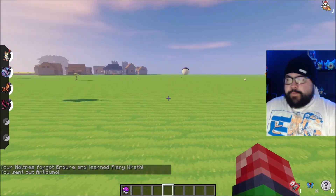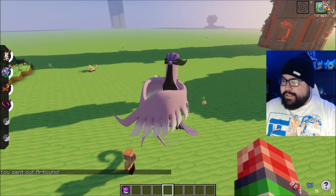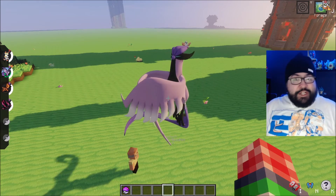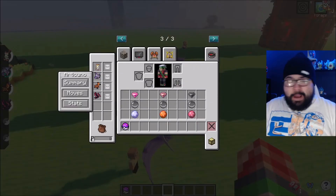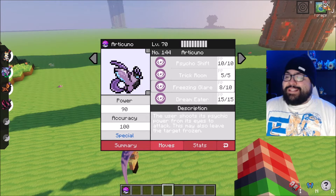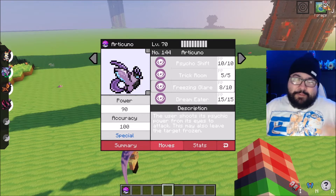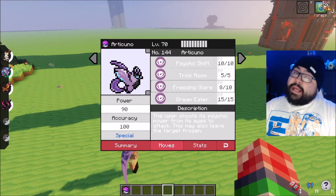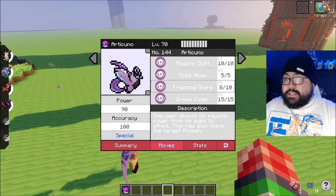I personally think all three of them bring something new to the table. First, let me show you how they look. Galarian Articuno is a flying-type Pokemon — they keep the flying typing across all three, just changing the primary type. Articuno is no longer ice; it is now psychic. It looks really cool, kind of reminds me of Cyclops from X-Men. It comes with the signature move Freezing Glare: the user shoots psychic power from its eyes — this may also leave the target frozen. It has 90 base power and 100% accuracy as a special attack, so a timid or modest nature would work well.